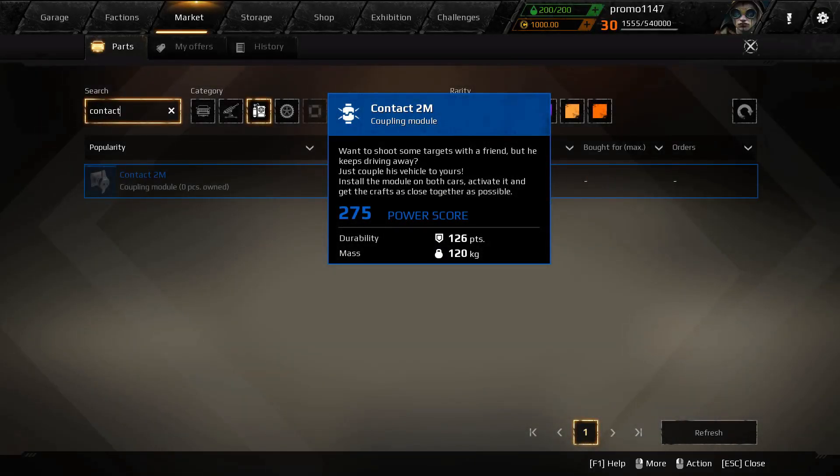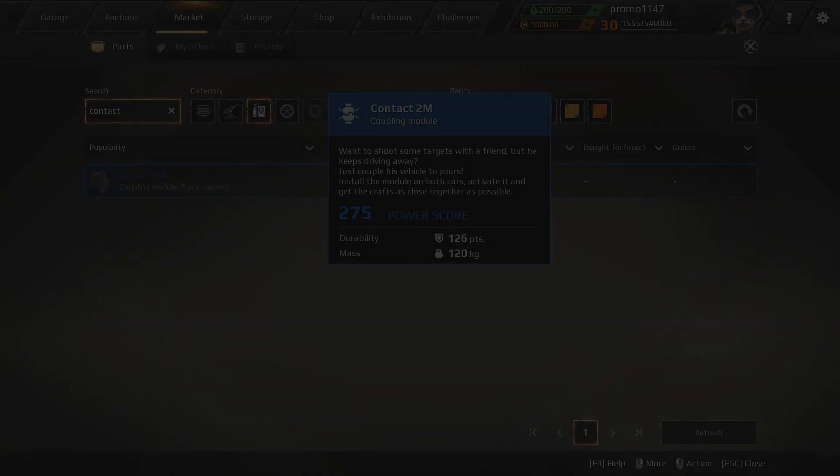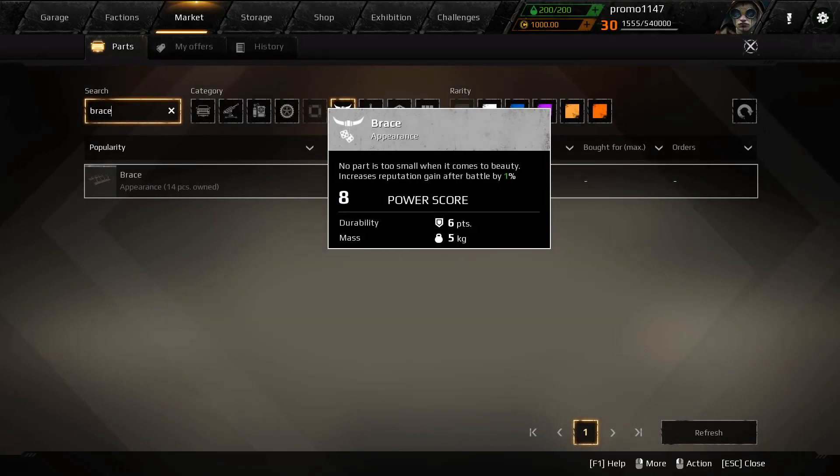The coupler, or the Contact, is basically a device that's going to let you hook to a friend and make a derp train — who doesn't want that? And it looks like we've got a new vanity item here called the brace. Nothing really too fancy about that, just a longer version of the brace we already got.